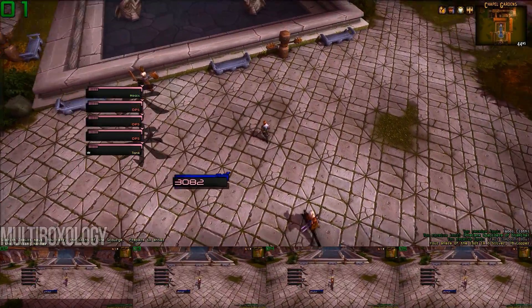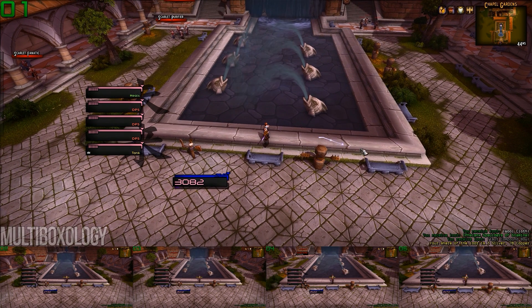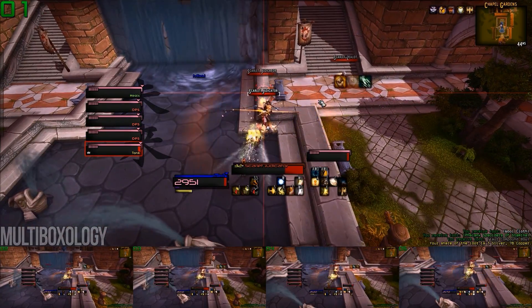After that, you can run right up the middle and into the fountain, but I'd like to point out that if you have a pet class in your team and their pet is currently out, then jumping this barrier may end up pulling half of this courtyard. Pets don't usually like to jump barriers with their owners, and they tend to just walk around and meet you on the other side, which ends up pulling numerous other trash packs in the area. So if you do have a pet, either dismiss it, or just clear out a path in order to reach the upper area of the courtyard.